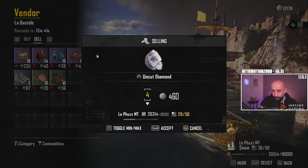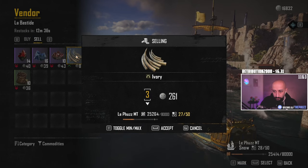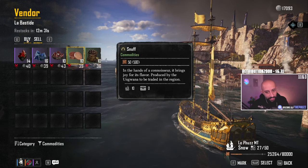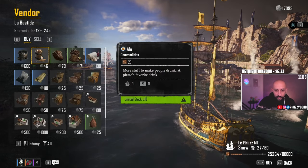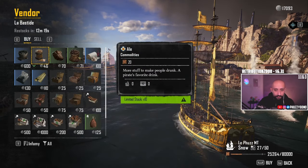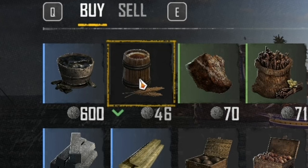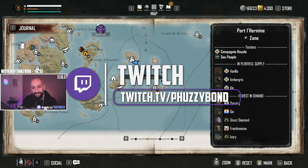Here we sold. Now the most important thing: whenever you open any NPC, any settlement, any type of trade menu — always, if you see green down arrows, buy them. That means this is a good price. I'm going to buy 10 for 460 — these could sell for 120 or 150 somewhere else. That's how you make silver. Green is good, red is bad. I hope you enjoyed the first Skull and Bones guide. I also stream four times a week. Until next time, take care.